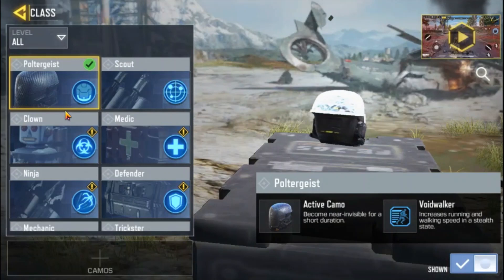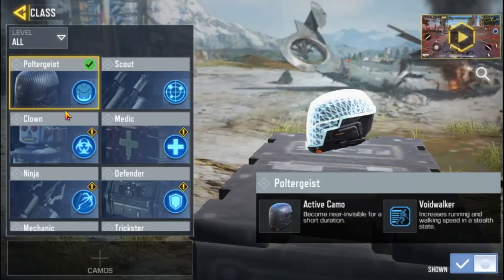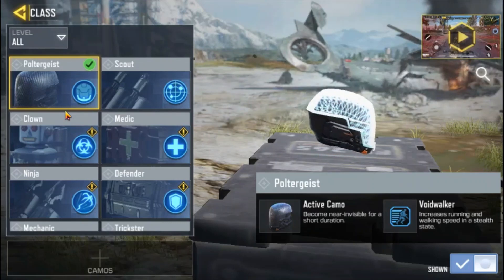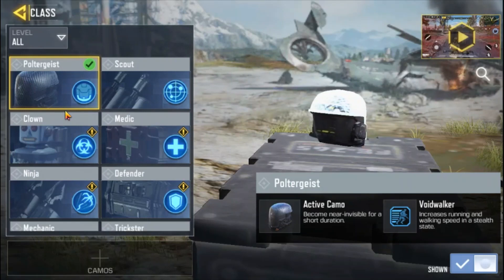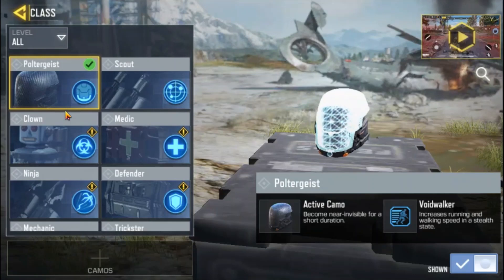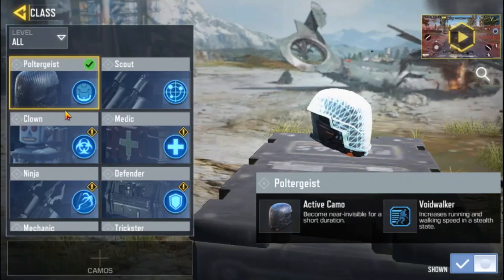In this case, we will use the Poltergeist class. If you want to use the Poltergeist class, we will incorporate it into the game and win with the class.